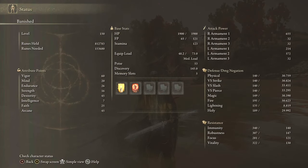The stats are going to remain the same as what we're going to show off later, although there's a difference in the build for using the Ash of War. We have 60 vigor, 20 mind, 26 endurance, 45 dexterity, and 45 arcane.